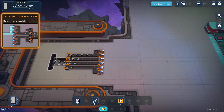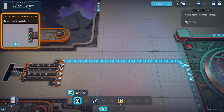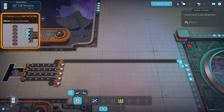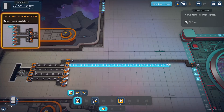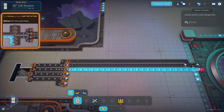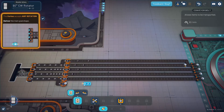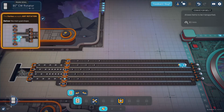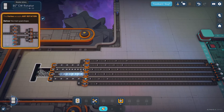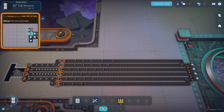The nice thing about this game — and maybe this is the case with all Factorio-esque games — is it's really intuitive when things are building up inefficiencies. Because here you can see this thing is stacking up parts all the way back to the extractor.